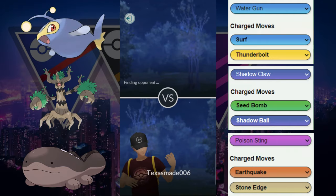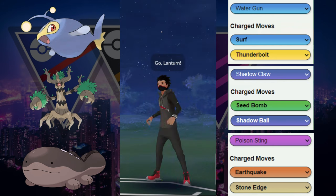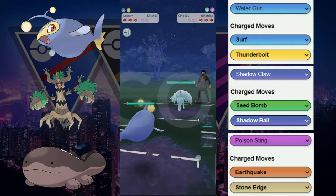Welcome back to another video. Today we are in the Patch Cup and we have a different team to showcase. We're going to be featuring the Lantern paired with the Trevenant and then topping it off with the Cloxar.